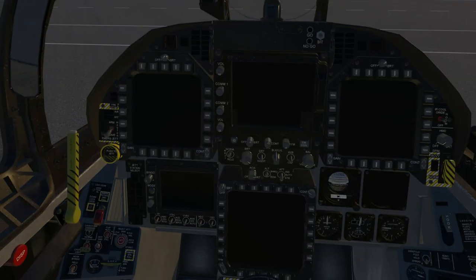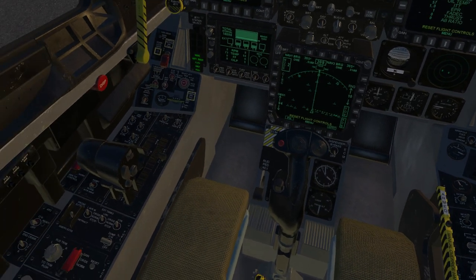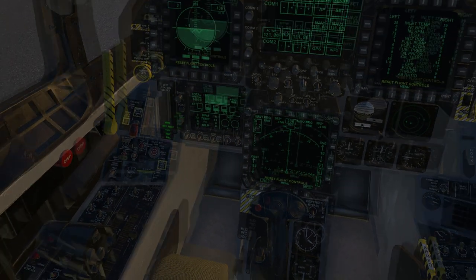Into the cockpit. Battery on, and make sure bleed air is alright, then the APU on — wait for it to get ready. We do have external tanks and they work nominally, except the jettison is a little bit wonky.